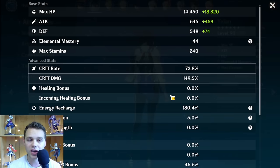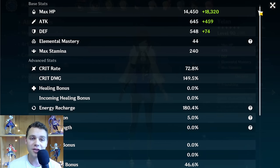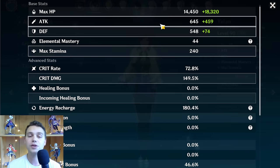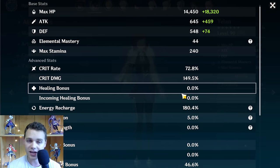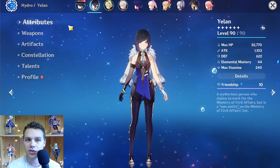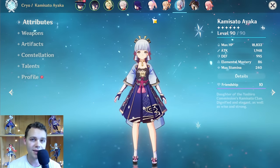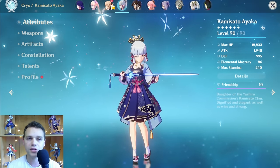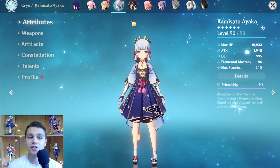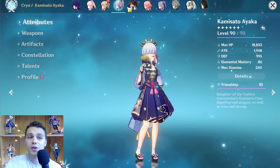The other thing you really don't want to neglect is your energy recharge. If you don't have enough energy recharge, you won't be able to use your burst, and on a burst-focused character that means you're doing no damage. Energy recharge is the most important stat until you get enough of it. I personally like to have a bit more than enough so that if I miss a skill or don't do my rotation perfectly, I still have wiggle room. Also consider external buffs: if you're using Bennett, you don't need as much attack; if you're using Sucrose, you don't need as much EM.